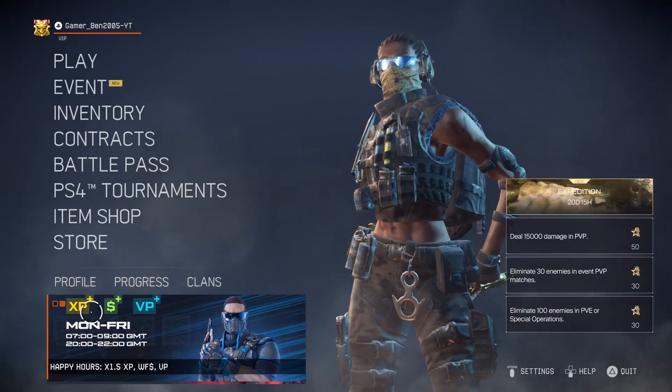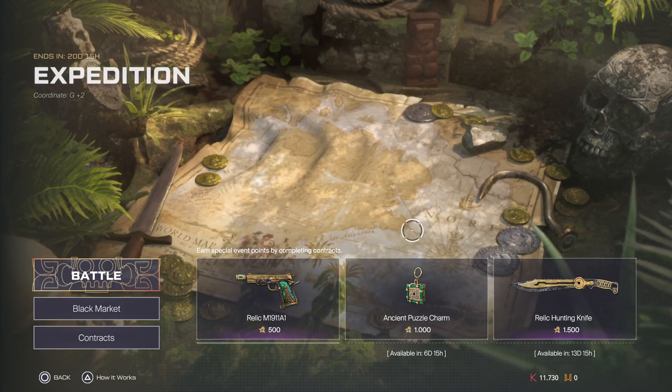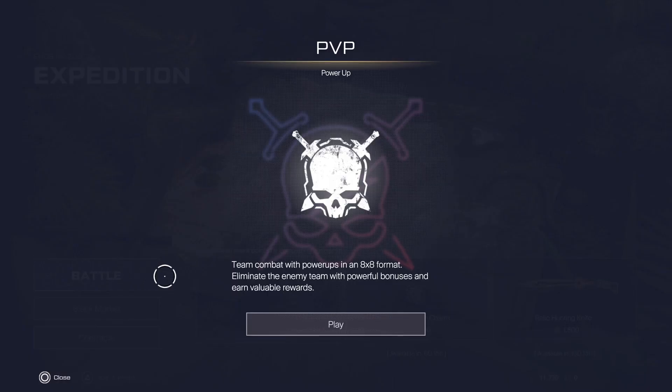Just more black market coins if you go into the event and select PvP. The combat with power-ups is an 8 versus 8 format. Eliminate the enemy team with powerful bonuses and earn valuable rewards. There is a total of six power-ups. One of them is the Rocketman — you get a Rocket Launcher with an unlimited amount of ammo that recovers over time. You will still have a regular weapon and get additional protection from explosions.